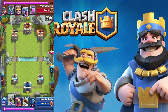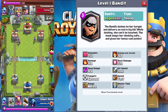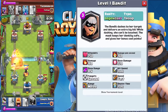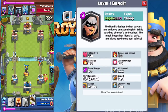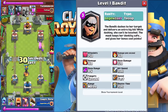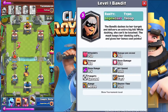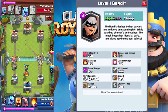The last card is the Bandit. She costs only three elixir, has 750 hit points, 160 damage, and a hit speed of one second — so 160 damage per second. Her dash damage is double at 320. She has fast speed, targets ground, dashes four to six tiles, melee range, and a deploy time of one second. The Bandit dashes to her target and delivers an extra big hit while dashing — she cannot be touched while dashing.